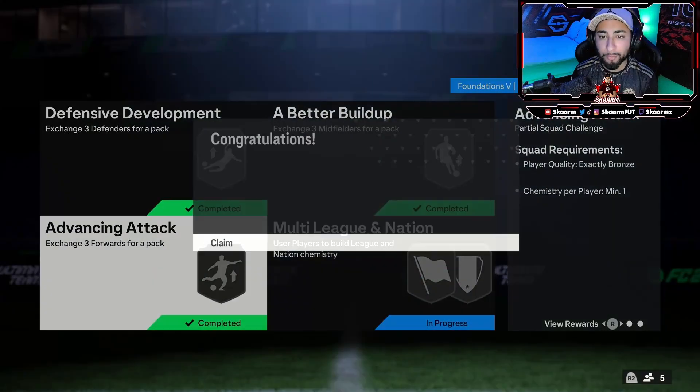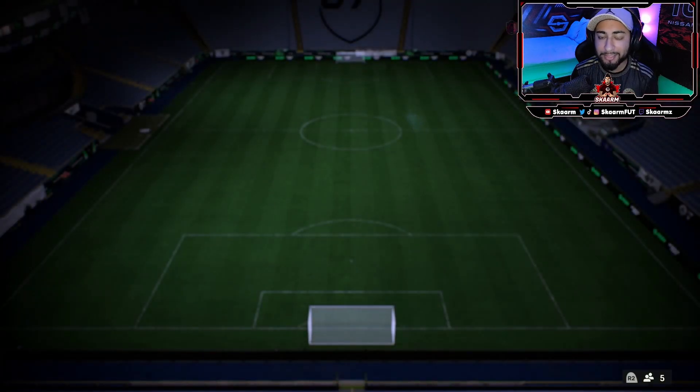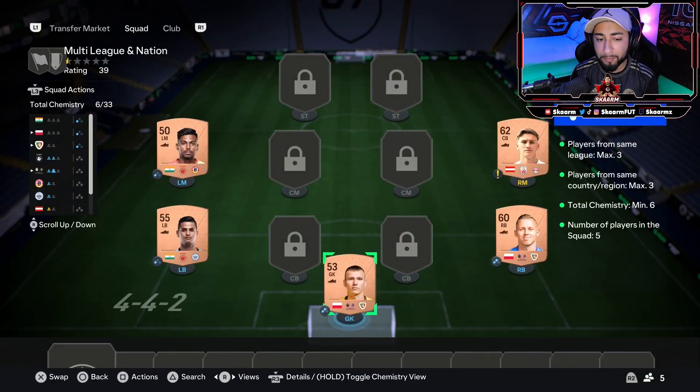That's the SBC completed — let's move on to the final one. The final squad is the multi-league and nation SBC in which you need five different players. First, the goalkeeper and right back positions are both going to be from the same nation and club. The left back and left mid positions are from the same nation. At the right mid position you can put any bronze card that's not from a repeating nation or repeating league.